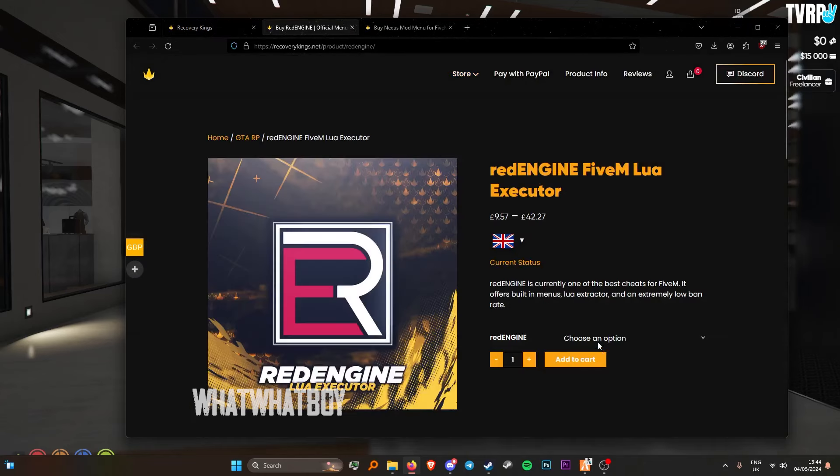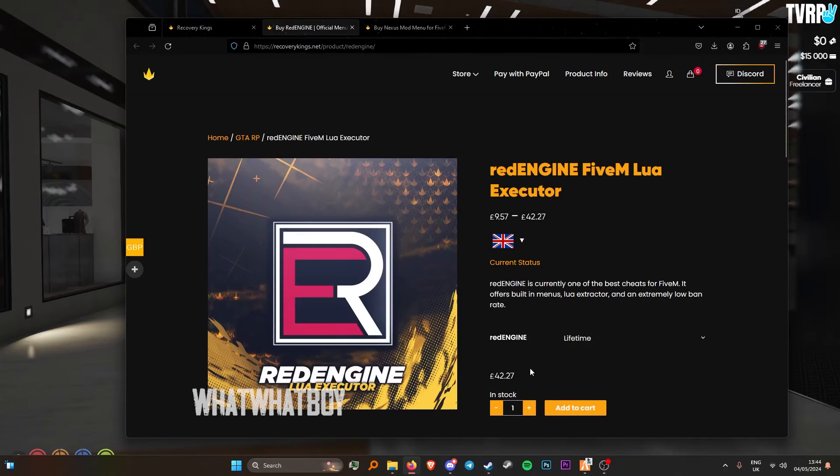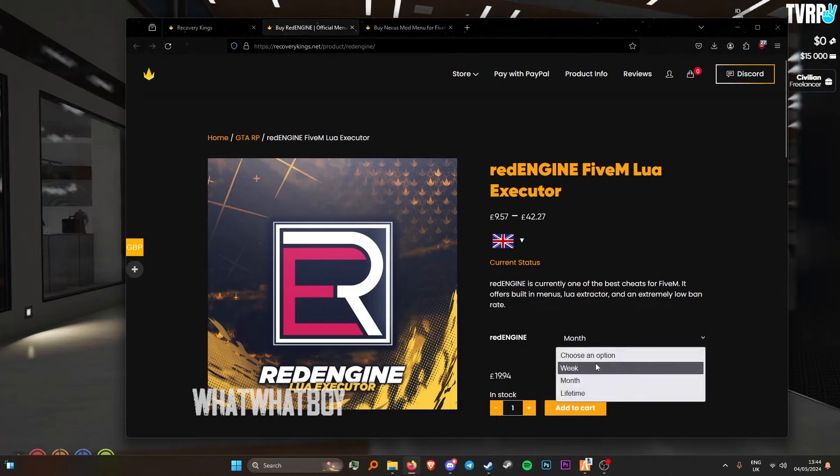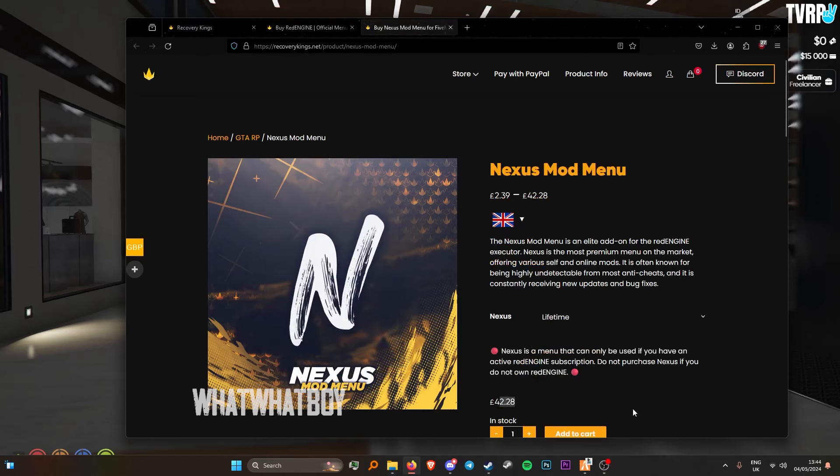Head over to the store. Under GCRP you'll find Ulin, Red Dead, Nexus, Luma, and Ox Cheese. With Red Engine, you do need to own it to use Nexus. Lifetime costs 42 pounds, one month is 38 pounds, one week is 10 pounds, and Nexus lifetime is the same as Red Engine at 42. I recommend buying Red Engine and Nexus together rather than buying something like Ulin — you get a lot more for your money.